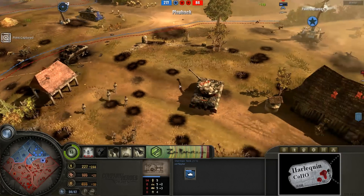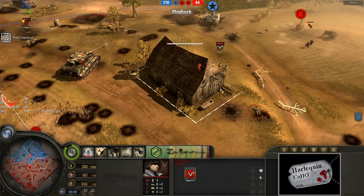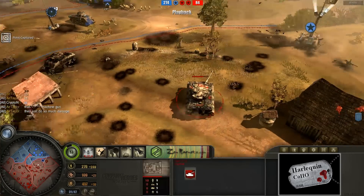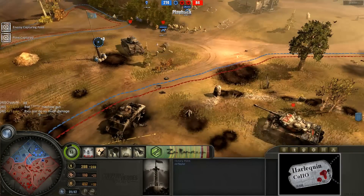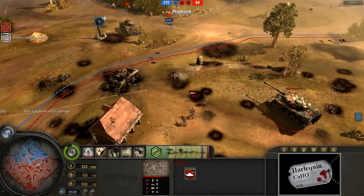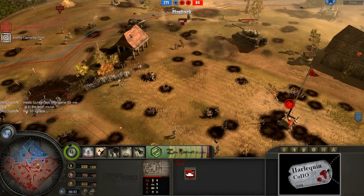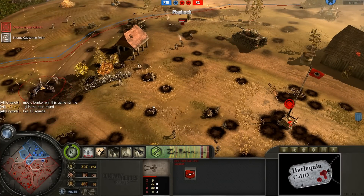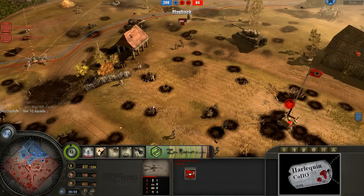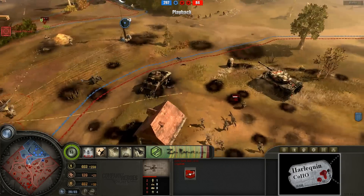One last Sherman tank on the field for Airtailer — not looking good at all. And we have a GG from Airtailer. Looks like Krypton is going to be moving on to the semifinals. Man, that was down to the wire there for a minute — I really didn't think he was going to be able to come back from that. Airtailer is just reflecting on the battle. Good-mannered gentleman right there — I'd like to congratulate both players for a game well played. Krypton is going to be moving on to the semifinals. Stay tuned for more games from the Harlequin Coho Invitational Tournament.